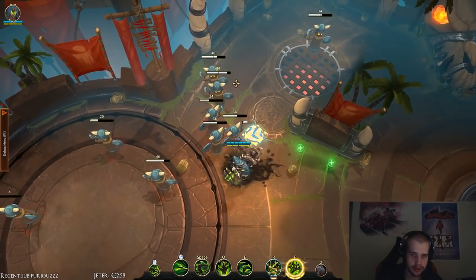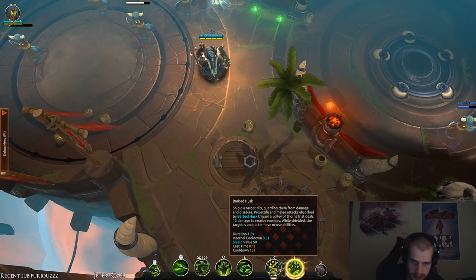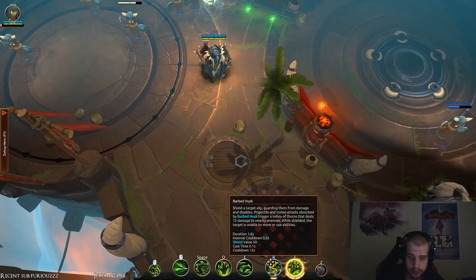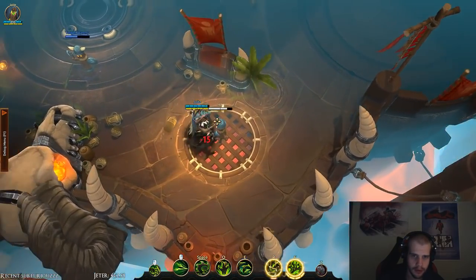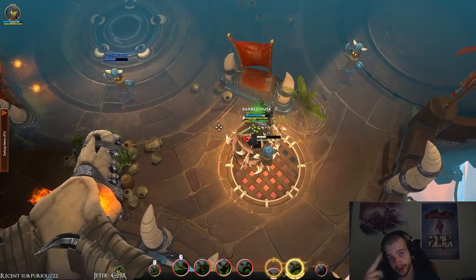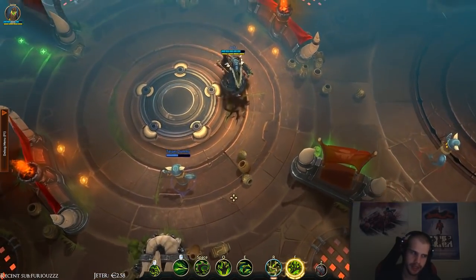Let's move on. Do our auto attacks cleave? No they don't — I'll have to test that. Barbed Husk: shield a target ally, guarding them from damage and disables. Melee attacks absorbed by Barbed Husk trigger a volley of thorns dealing 12 damage to nearby enemies, while the shielded target is unable to move or use abilities. It's actually a very nice skill — 25 energy, the shield is 50.